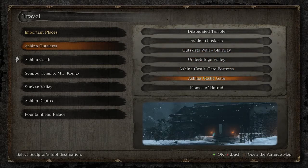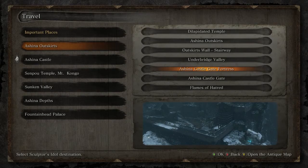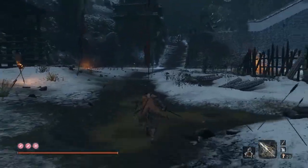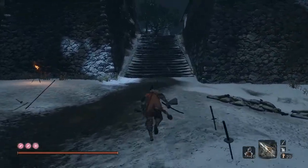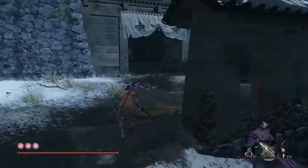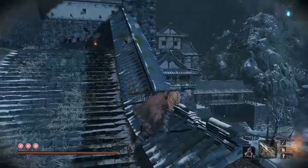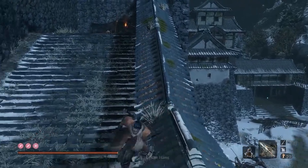We'll start with how to get to Ashina Castle Gate Fortress. You're going to want to head over to where you meet Tengu Isshun and the Memorial Mob Guy, which is just over here. We're going to perform what I like to call the Reverse Gyobu Skip, because you're going the opposite direction. I'm probably not going to get this on my first try, so I'll cut to what I do.